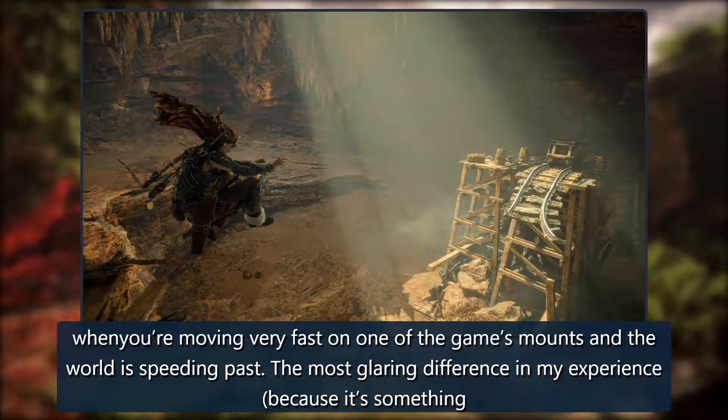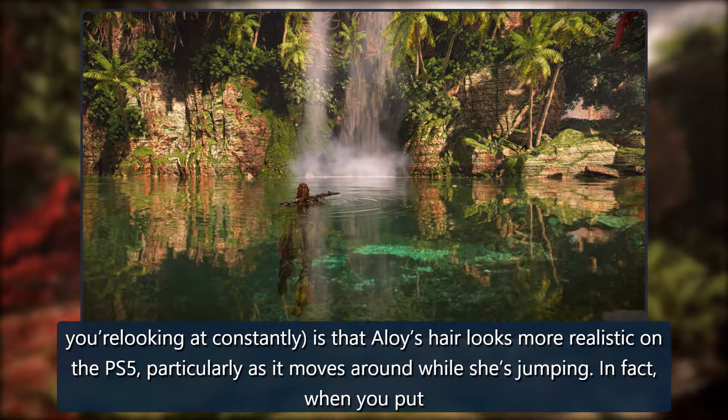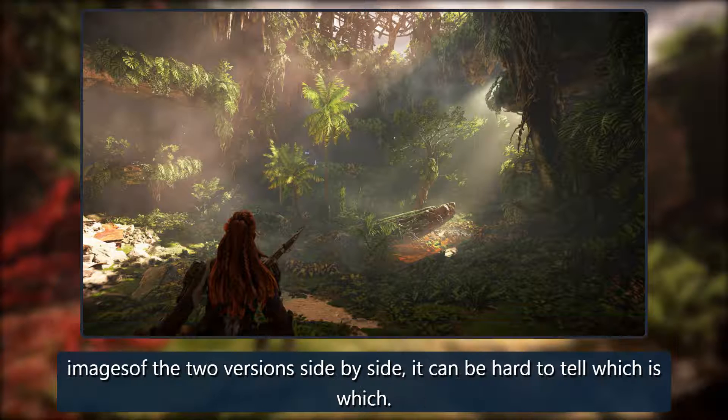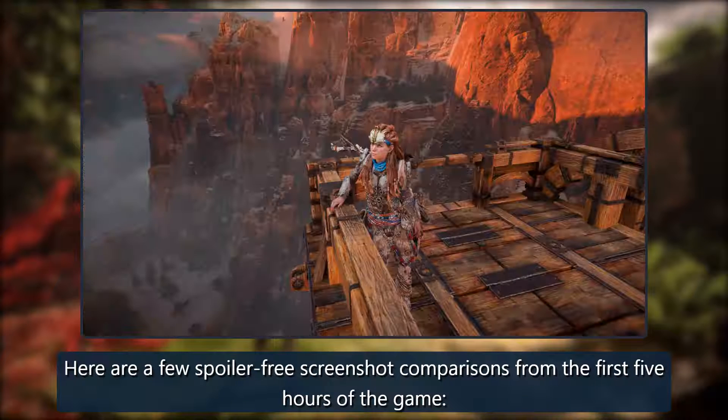The most glaring difference in my experience — because it's something you're looking at constantly — is that Aloy's hair looks more realistic on the PS5, particularly as it moves around while she's jumping. When you put images of the two versions side by side, it can be hard to tell which is which. Here are a few spoiler-free screenshot comparisons from the first five hours of the game.